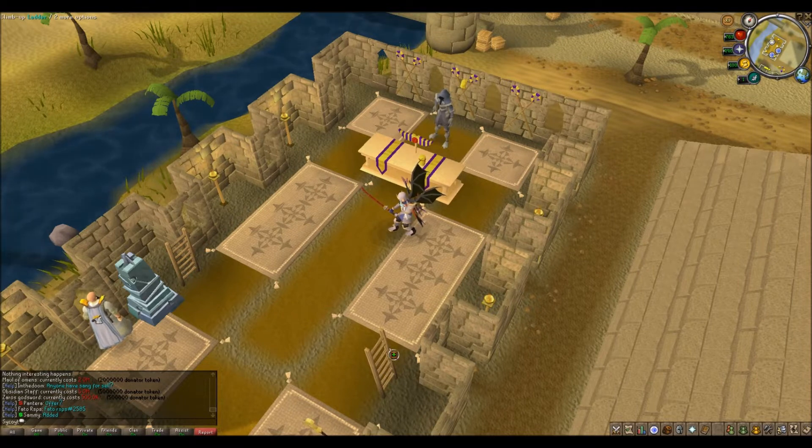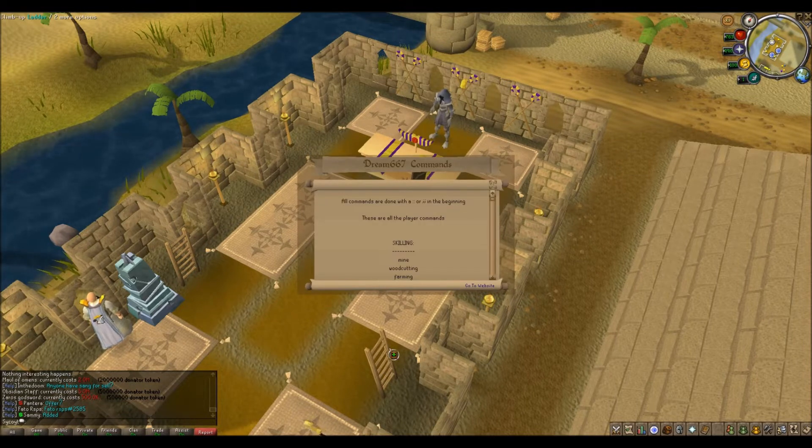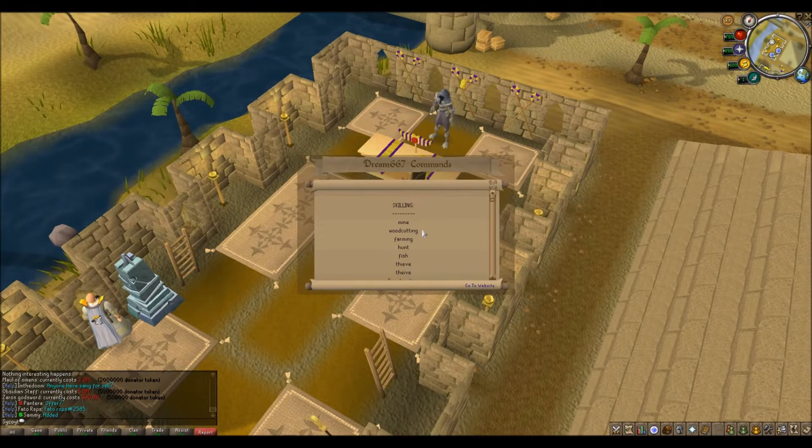Let's get on to some commands. You do dot-dot-cmd — that is your commands. You've got your skilling commands for mining, woodcutting, farming, hunting, fishing, thieving, construction, and runecrafting for skillers that want to get that 99 to hit the prestige master and check out his shops.